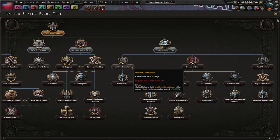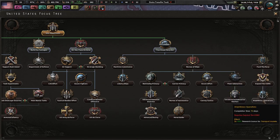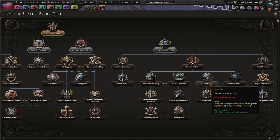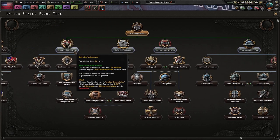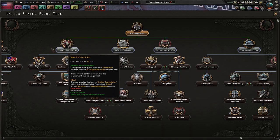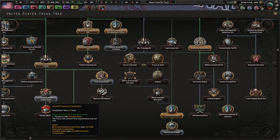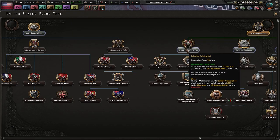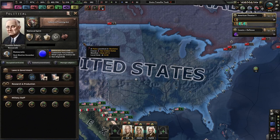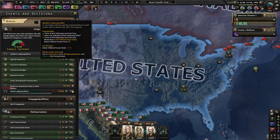Let's go with this first — we can get more population. We can get to limited conscription first of all, and then we'll come back over here and do the US-USSR economic cooperation. I want to get a little bit more manpower and lose my support right now. I'd rather lose support right now than in the future, just because I don't know what the future holds. I have support I can use, so that sounds pretty good to me.